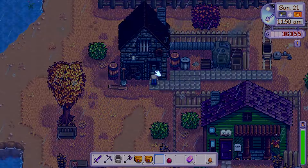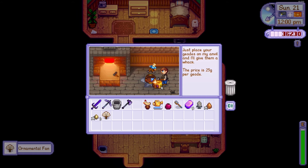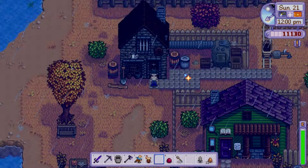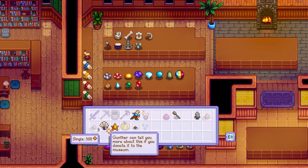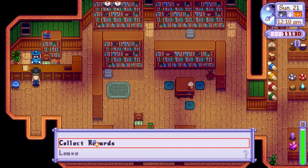On day 21 I visited Clint to collect my gold watering can. I then decided to crack open some artifact troves, requested my watering can to be upgraded to iridium and pretty much mindlessly played for the rest of the day — I was probably invested in something I was watching on my phone.